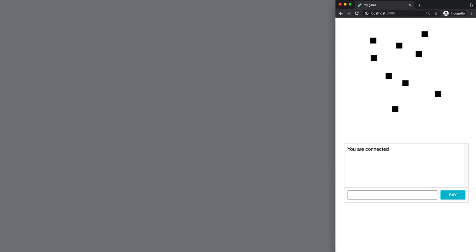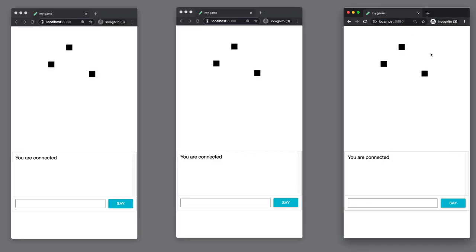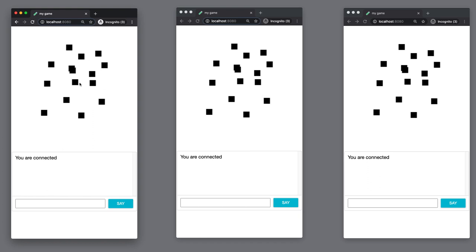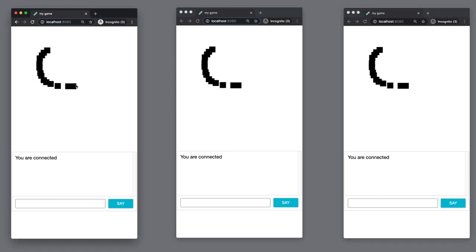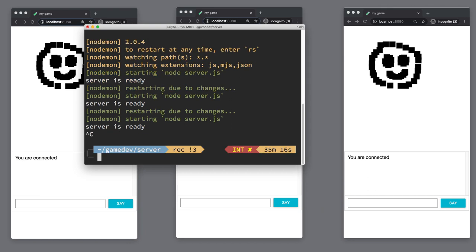Opening multiple browser windows demonstrates it: clicking in one window renders the same pixel on all other screens simultaneously. This is already a basic interactive drawing tool. But to build a real game, we need to distinguish between players — right now all turns appear the same color. Let me commit this progress before we continue to player identification.